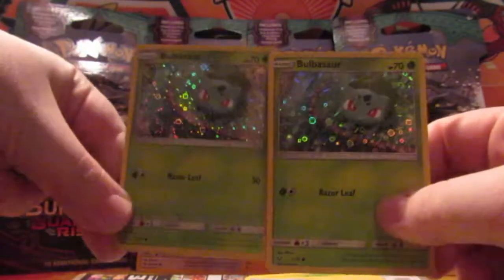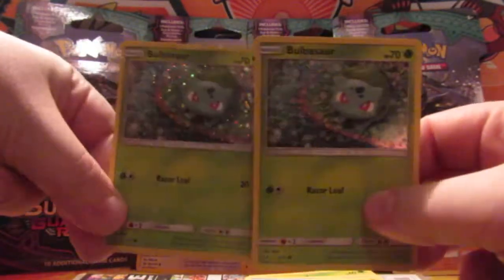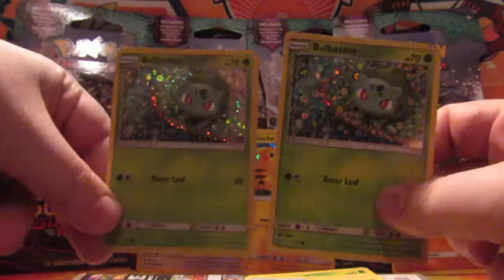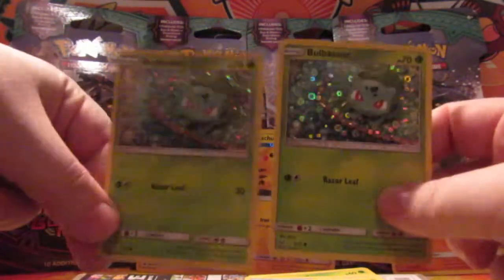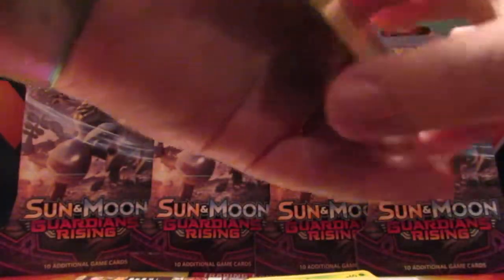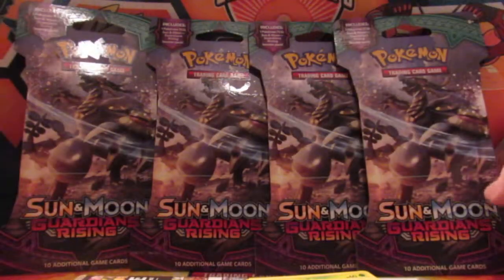Because these two are the Walmart exclusive - so if you go and buy the family-sized boxes at Walmart, that is the only way to get the Bulbasaur. Next we will do the Guardians Rising packs.